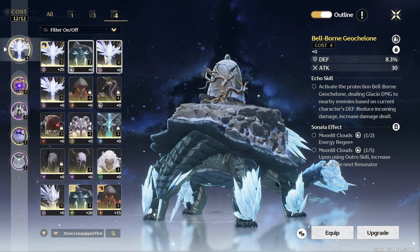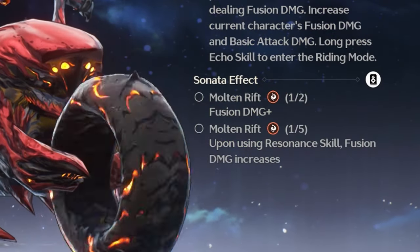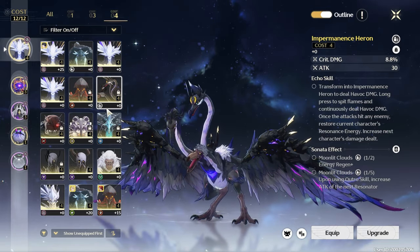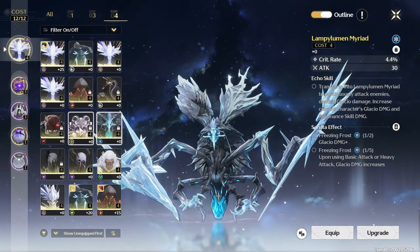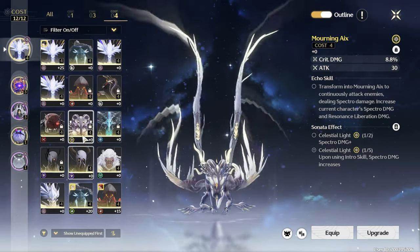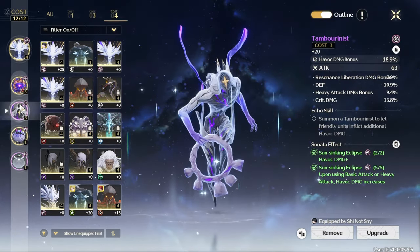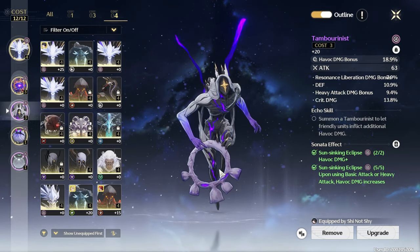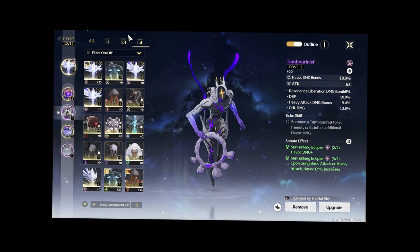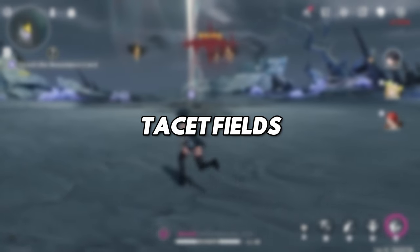Later in the game when you start farming echoes, you'd usually want a five-piece of the right bonus set for your specific character. Unfortunately, there aren't really off-pieces in this game unless you're running a two-piece, two-piece — that's kind of the early exception. So if you get a really cracked piece from the wrong set, it's really not useful unless you're on a two-piece, two-piece. Tessa Fields are like artifact domains — you complete them for echoes and cry when you get nothing good for the hundredth time.